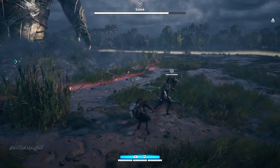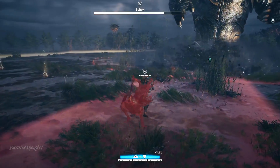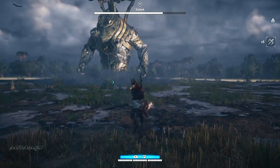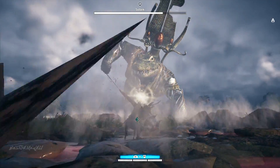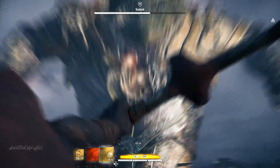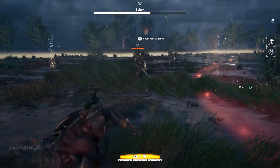The Trial of the Gods is finally here, and this time we have all three gods together. We have to defeat all of them to get the last part of the Anubis set. As you saw in my other video, I had the Anubis outfit and everyone was asking how I got it. In this video I'm going to explain what you actually have to do — it's really straightforward.